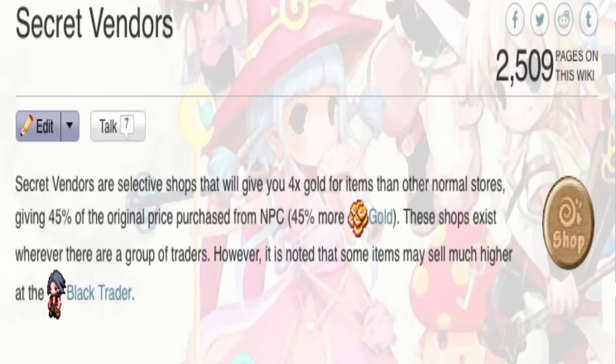Basic items like clovers or items you want to throw away — there are certain items you can actually merge by buying them at the BT or wherever else and selling them to these specific NPCs, or you get them as a drop, sell them to these specific NPCs, and you get more gold for your item.